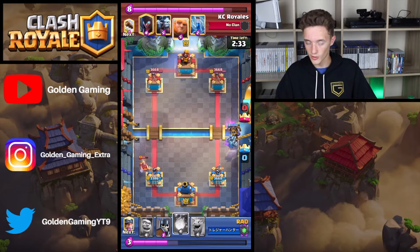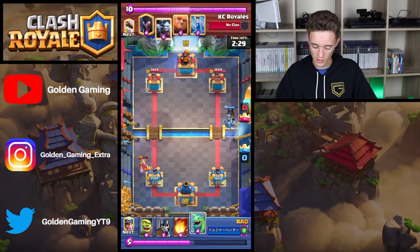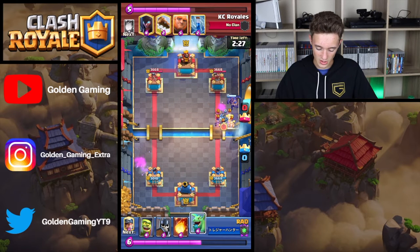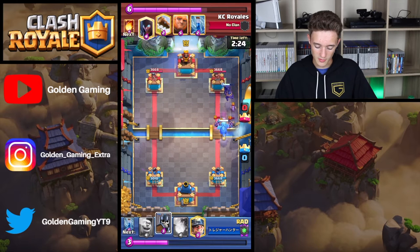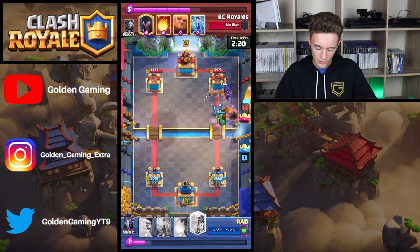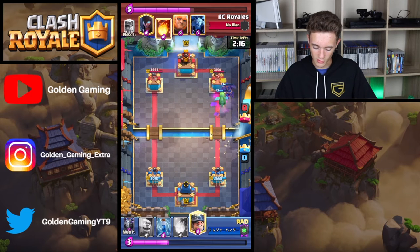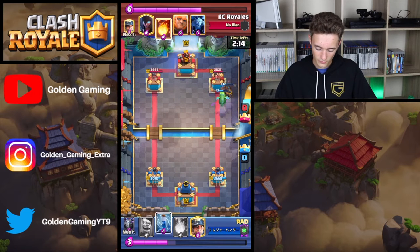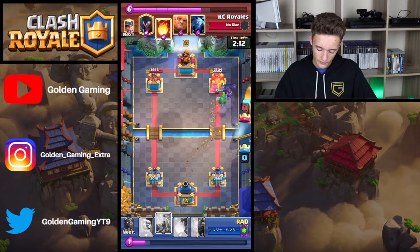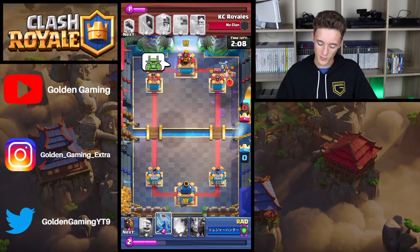Lava Hound is going to be coming in front of this Mega Minion, so we've got a big push. He's going to choose to sacrifice all of the health on the left hand side. Baby Dragon is going to come down to take out these Minions. Guards going to come down as well. Log going to come down to damage those Guards but won't fully kill. Zap going to come down to fully finish them.